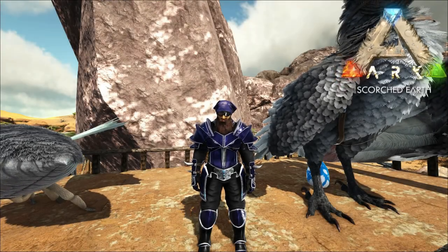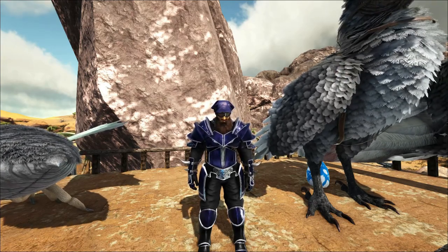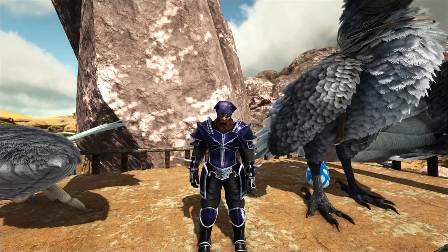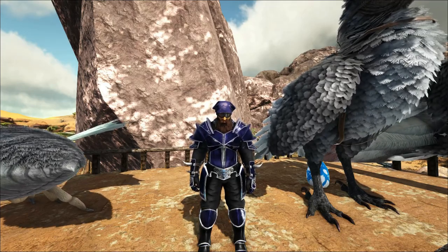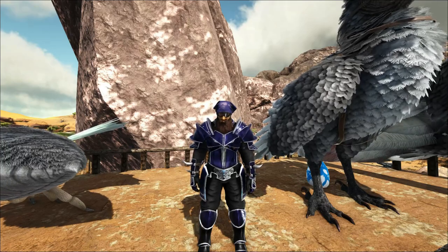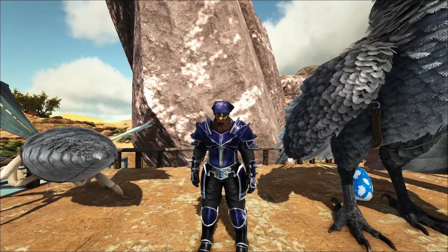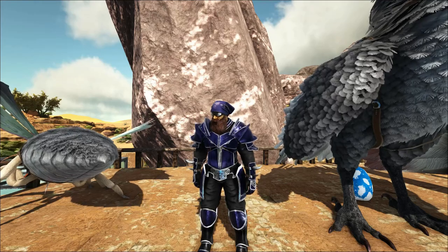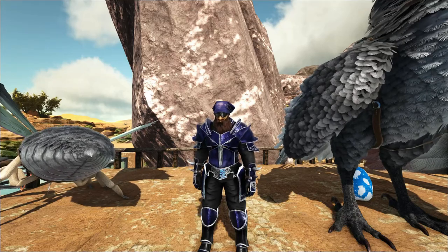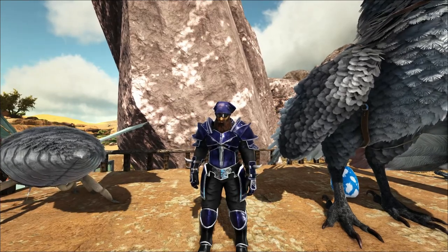Welcome back to Scorched Earth. Today we're going out to find a pair of dire wolves — a male and a female. I've done some scouting and found some on one of the land bridges: a level 118 male, and two females at level 72 and level 130. We'll preferably grab the 130. We'll take the Argentavis to pick them up, build a small pillar trap, drop them in, and trank them for breeding toward our final alpha manticore fight.